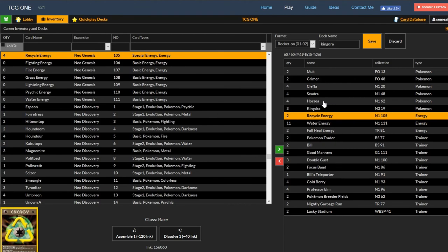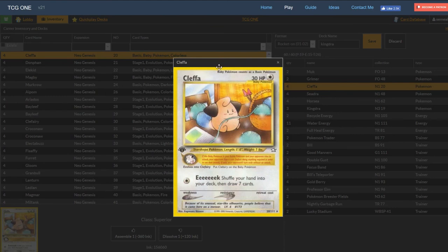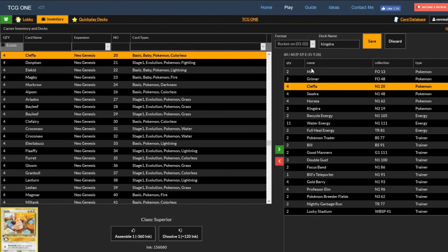Our Kingdra line is a 4-4-3 line, and we have four Cleffa. Cleffa is the definitive card of Gen 2 — the whole format revolves around him. He's essentially draw support in the form of a Pokémon, and because he's a baby, you have to flip a coin to attack him, and if it's tails, you can't attack. So that slows down the meta, allows Cleffa to be in play for a while, and gives you fresh hands every time. It's a 4-count to keep it consistent since we do have two separate evolution lines.